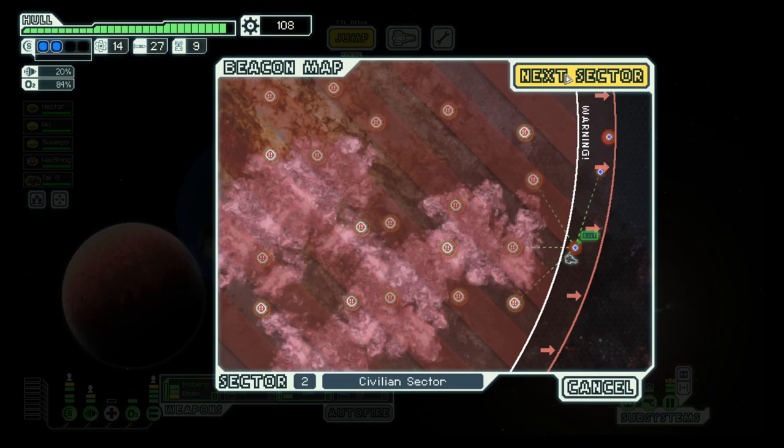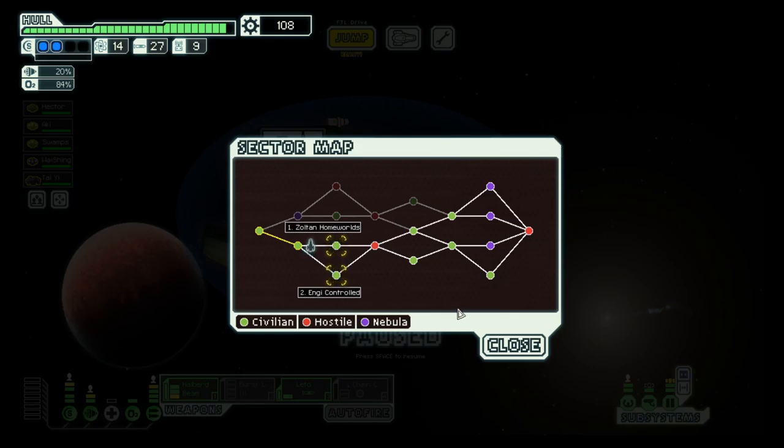With that, we are already at the end of sector 2. Next time, as we already have the Sultan shield, the Sultan homeworld does not make that much sense, but we still could get a good weapon, so I think it will be a Sultan homeworld next. That's in the next episode tomorrow, so I hope you enjoyed this one and I will see you then. Goodbye!